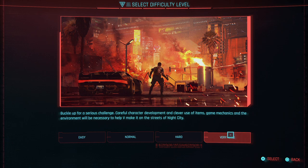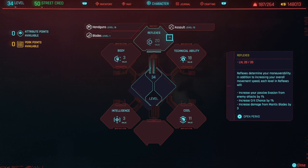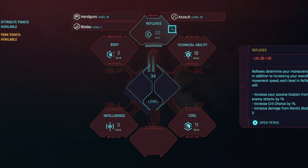In regards to your attributes for this specific build, level 34 would be ideal but you can start building up to it early. I suggest getting your technical ability to 18 as soon as possible and your reflexes to 20, and then you can start adding points into cool after.